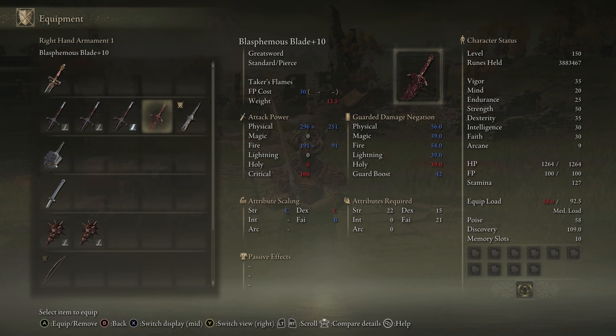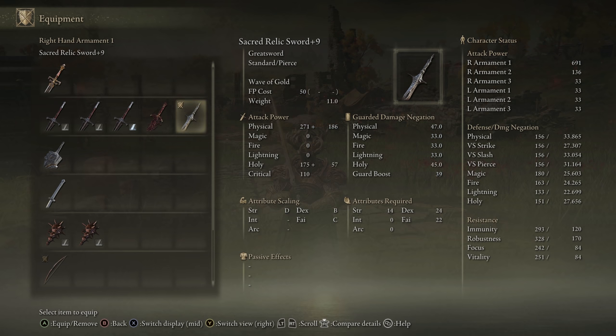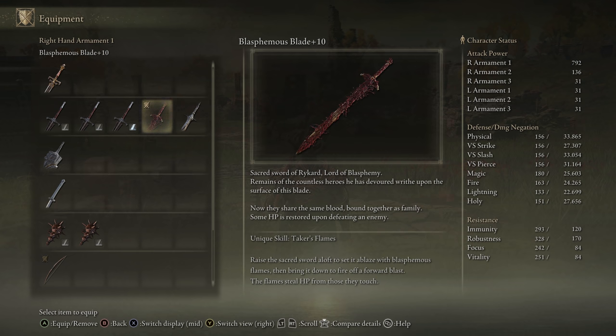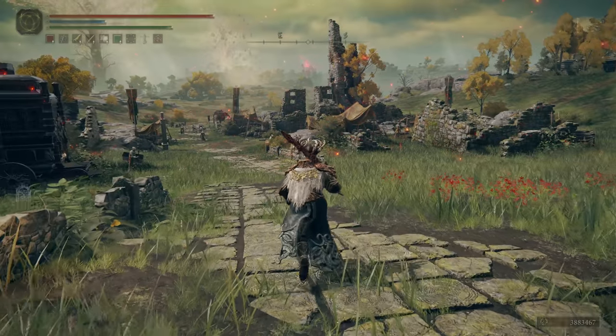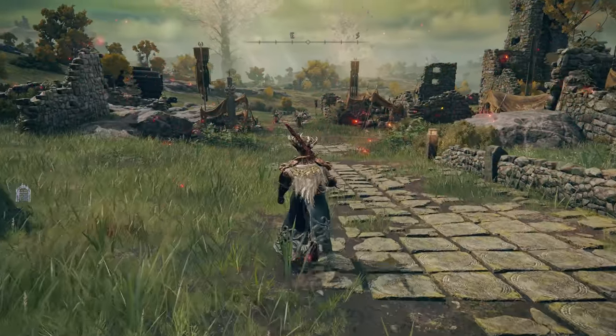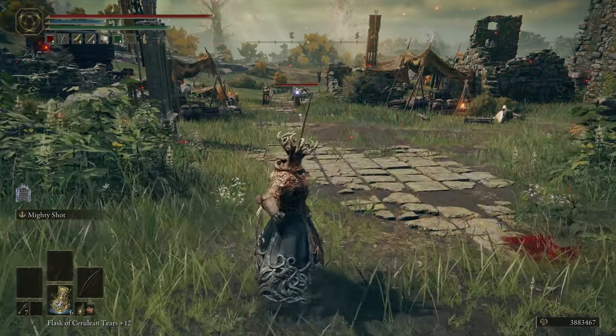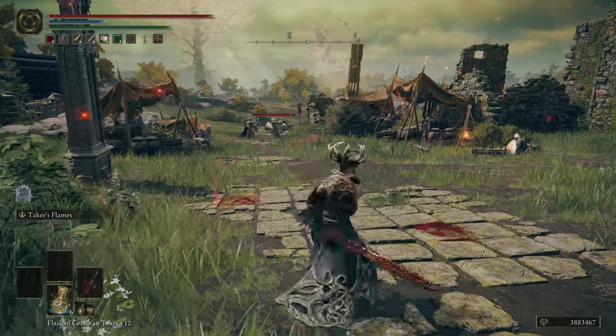Moving on down the list — Blasphemous Blade. This is another Strength/Faith weapon, and in terms of raw stats this one will actually hit a little bit harder. What's great about the Blasphemous Blade is not only is the unique skill very powerful, but this also restores HP when you take enemies out. Because of that, we have a weapon that in my opinion is possibly the best PvE weapon in the game. In terms of just going through general content, I actually like using this even more than the Sacred Relic Sword, just because of the heal effect on it.